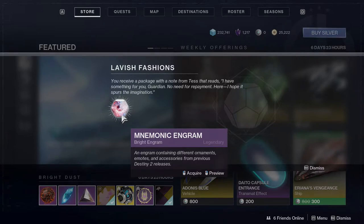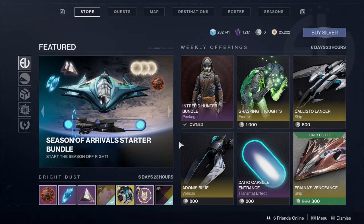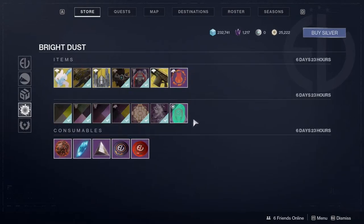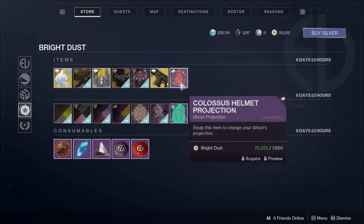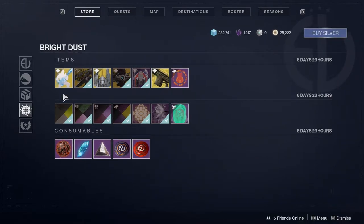We're going to look at the Mnemonic Engram later — that's going to be the second video. For now we're just going to look at what they're selling. At the moment it's going to follow suit like the other DLCs, where they're selling stuff from the previous season. So obviously nothing new, which honestly I'm not really that mad about. I was expecting this.